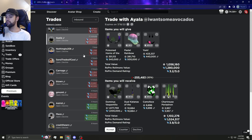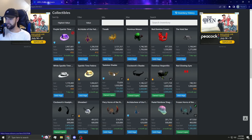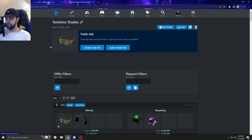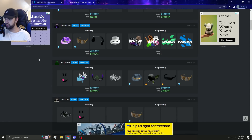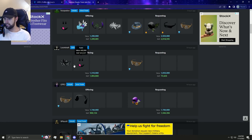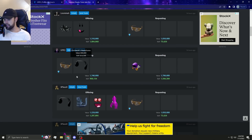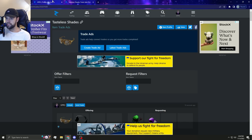You have to overpay a crap ton to even upgrade, which is just sickening. I got offered 410k op on messer and didn't take it. This person's offering a decent trade here but not decent enough - it's almost 300k op. That's why I want to try to upgrade to get a better item without overpaying that much.